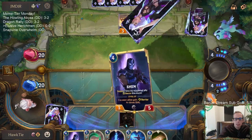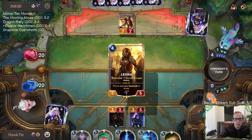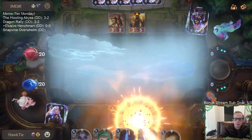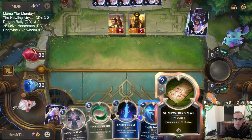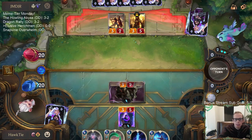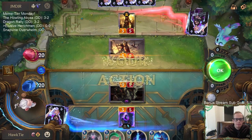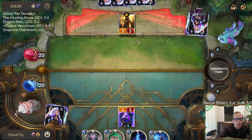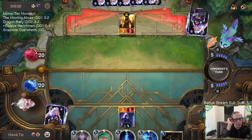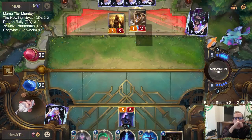Oh yeah, they're a Hush deck — Hush is like cheating. I was planning on mapping the Shen and then supporting the Pickpocket, but we're just going to map the Pickpocket and try to hit them. Hush is cheating. They also could have Sharp Sight and Hush, so they can have some real good stuff. That wasn't a bad trade for us though — we traded two-mana spells for two-mana units.